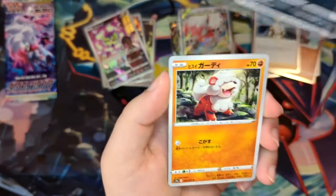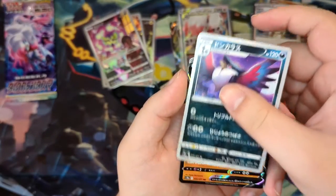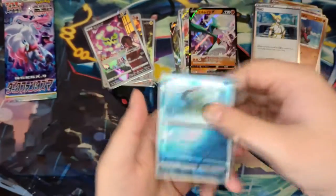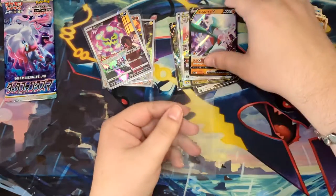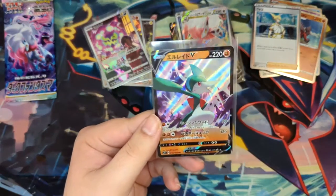Chimeco, Zubat, Arcanine, Murkrow or Hunchcrow. Galate — our last V — and the Reverse. Let me just sleeve up the Galate. That's actually a really cool Galate. I really like this artwork. That was really nice.